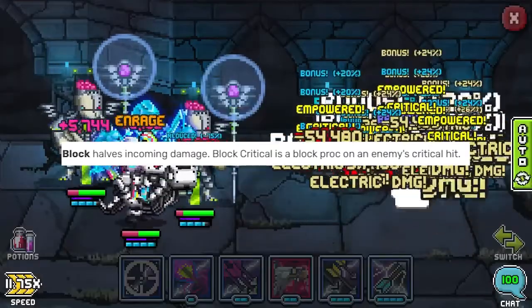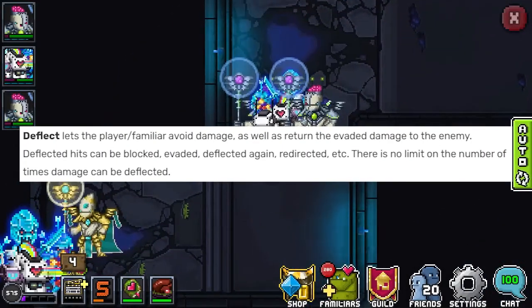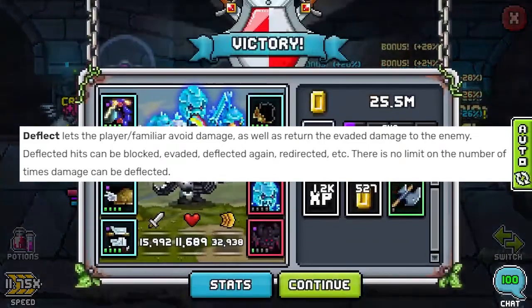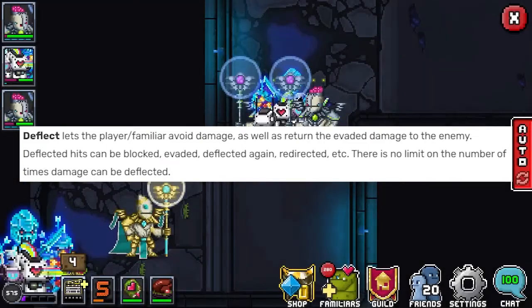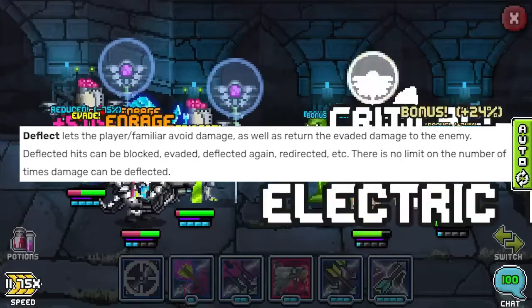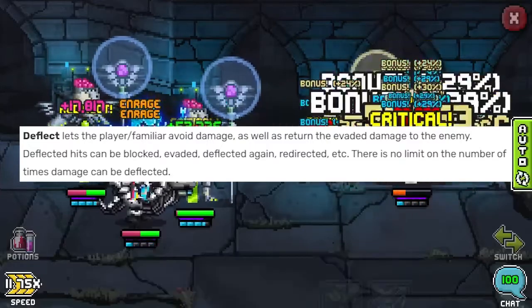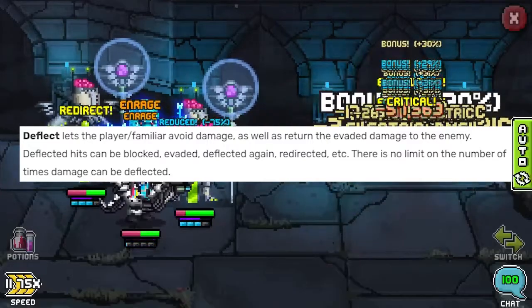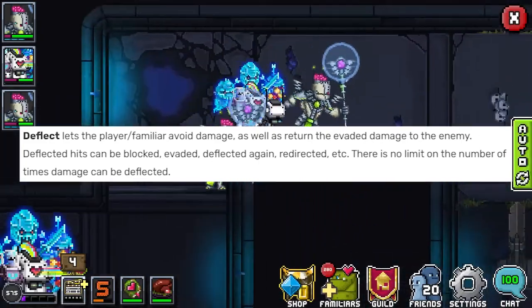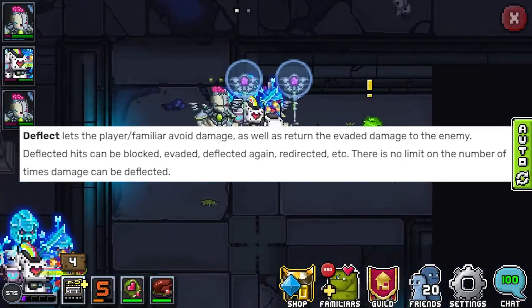The motto for deflect is: I am rubber, you are glue — whatever you send to me bounces off and sticks to you. Anything that you get hit with, if deflect happens, gets sent right back. You take no damage, and the person that hit you takes the damage. DPS players can definitely kill themselves if they hit you with this, but it's kind of hard to stack a lot of deflect. Familiars are really great ways to use deflect, and it's actually a really good strategy to get through some of the harder flags.